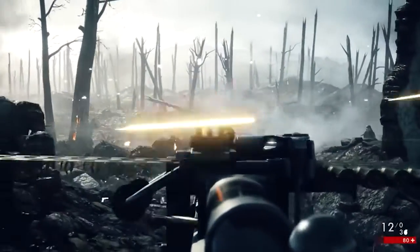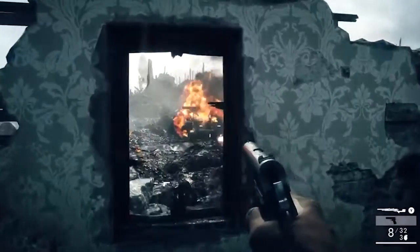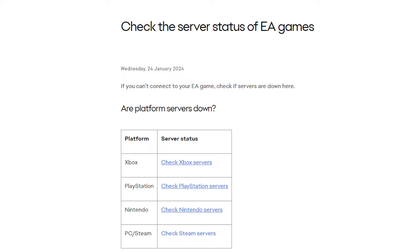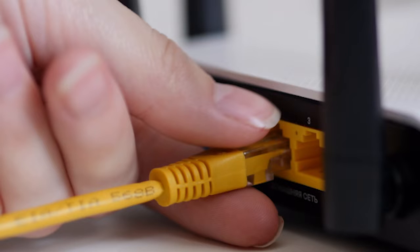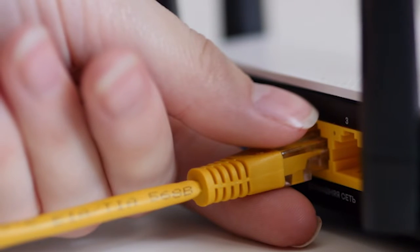Solution 1: check server status and internet connection. The first troubleshoot is to check the status of the Battlefield 1 servers. Head over to the official Battlefield website or their server status page to see if there are any reported issues. If the servers are down, unfortunately all we can do is wait patiently for them to come back online. If the servers seem fine, then check your internet connection is stable and working properly. You can also restart your router, or if needed, switch to a different internet connection if available.